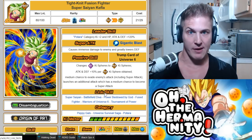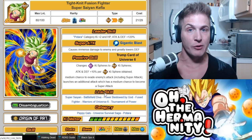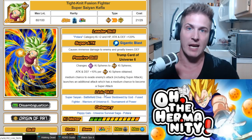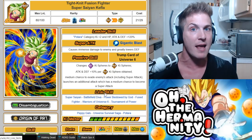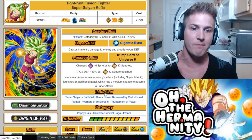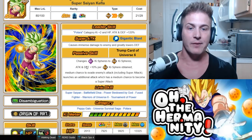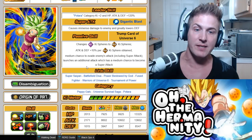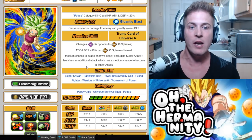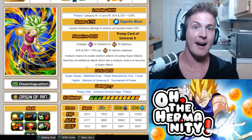This is her right here — Tight-Knit Fusion Fighter Super Saiyan Kefla. She's not Super Saiyan 2; she's in Super Saiyan form. Believe it or not, this is actually still a unit worth rainbowing and keeping in the original form, because you can run this Kefla as well as the TUR Kefla on the same team. This is Super Saiyan Kefla, and when she goes TUR she's Super Saiyan 2.